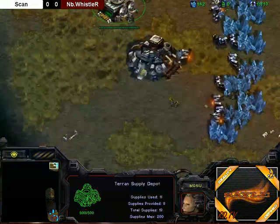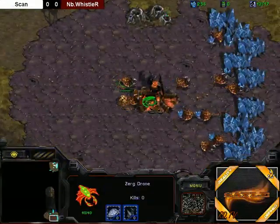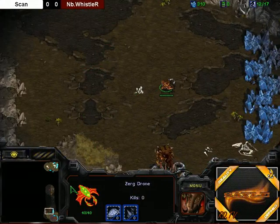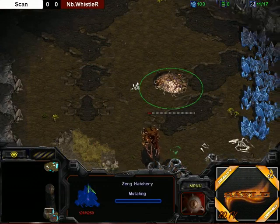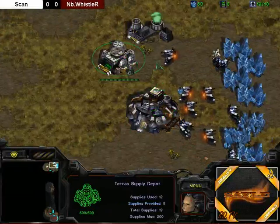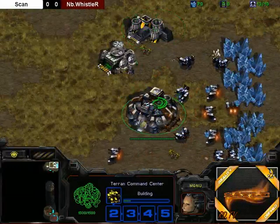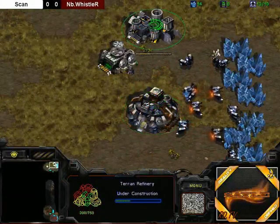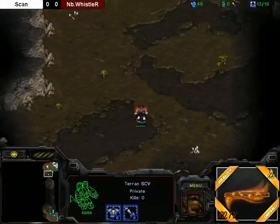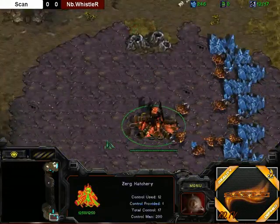Back to the game — looks like Depot in the main, Whistler going for a 12-hatch most likely. And there it is. Interestingly, not going for a Drone Scout. I guess he's confident that Scan will not do any kind of cheese. Although Scan is actually going for a gas without walling in his front. That seems a little bit risky, considering it means you're going for mech, so you're not going to have that many marines in the beginning.